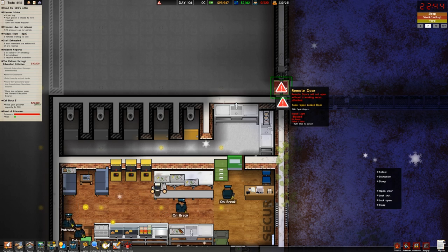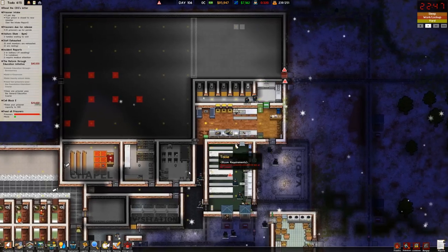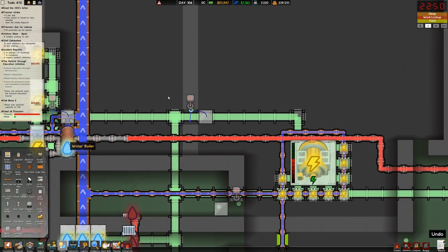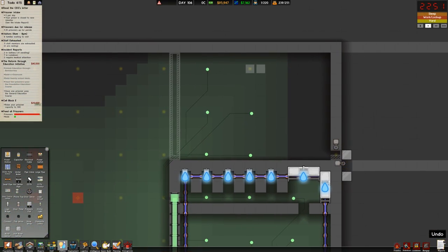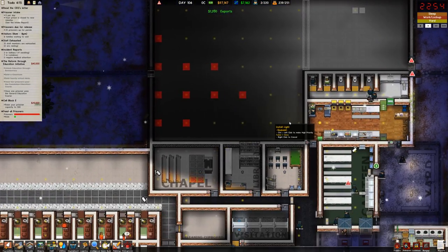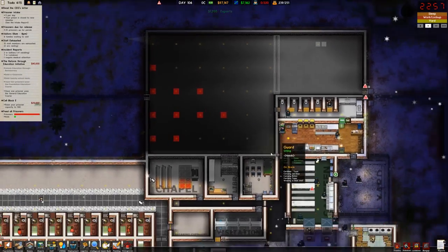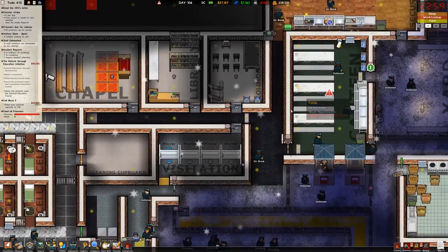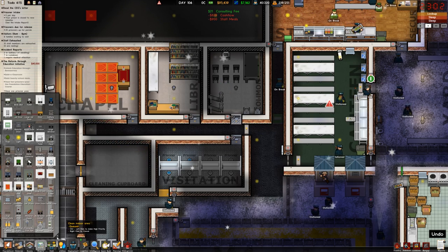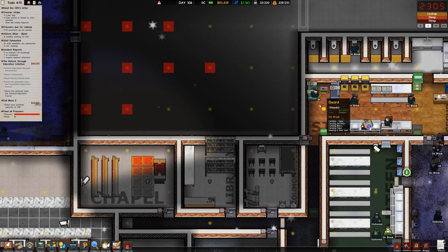This stuff is kind of messed up. We're gonna lock this open because we need to run power into this room too. There's going to be a lot of power, but we have a lot of capacity here - and the reason I've left a lot of capacity is because this is where death row begins. We're going to be doing death row up here. The cells are going to be along this edge, putting them the furthest possible point away from everything. We'll have a staff-only area right here with a staff door.